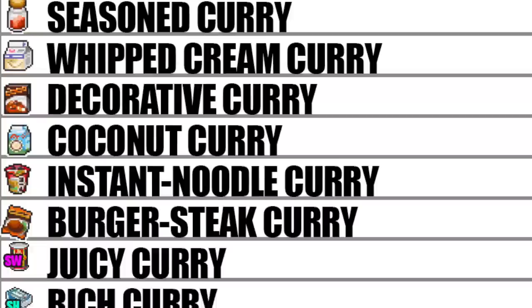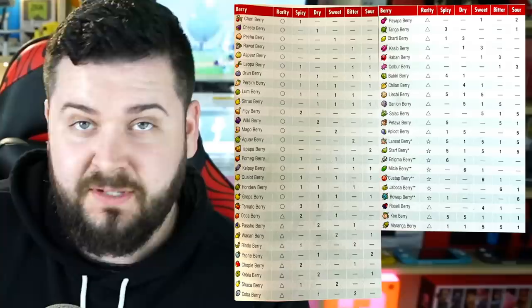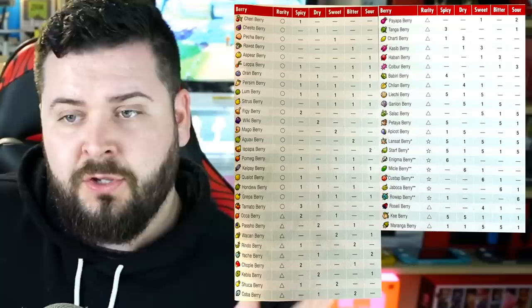The 24 ingredients and the no-ingredient option make all sorts of different dishes influenced by the flavor of berries you use: spicy, dry, sweet, bitter, sour, and balanced. There are 53 berries in the game, with five of them currently locked out by distribution only according to the guide. All of them have different flavor profiles — some are really complicated, especially the uncommon and rarer berries.